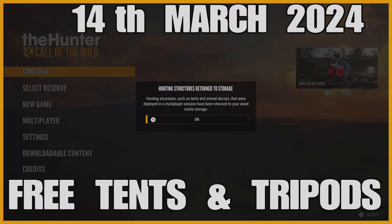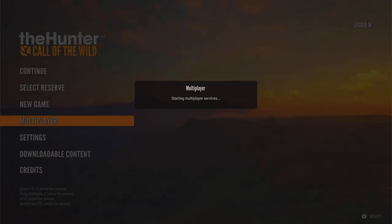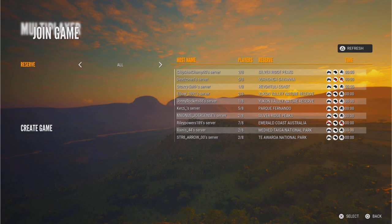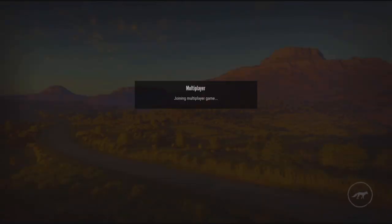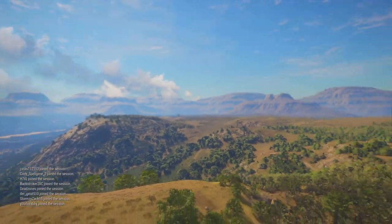Hello, we're back in Call of the Wild. After the update of the 12th of March 2024, the glitch for free tents and tripods is still working. I'm just going to make a very quick video to show that the glitch is still working. I'm joining multiplayer on Boronga Savannah as always, and today is the 14th of March. We're going to head to the glitch spot and do a quick test to see if it was still working.